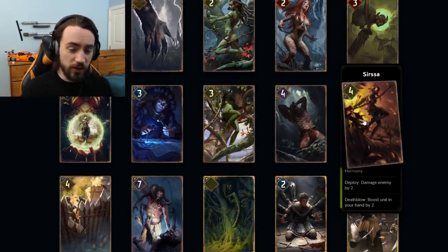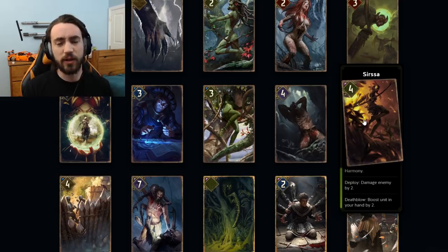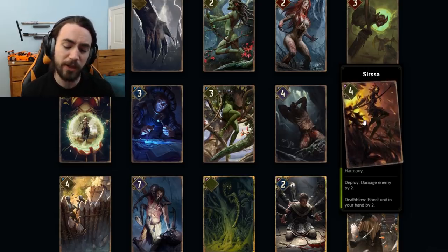Next card, Sursa. This is a gold card — the visual is wrong, it's not a bronze. This is a gold Scoia'tael card. It costs 8 provisions for 4 HP. Harmony: deploy, damage an enemy by two. Death blow: boost a unit in your hand by two.